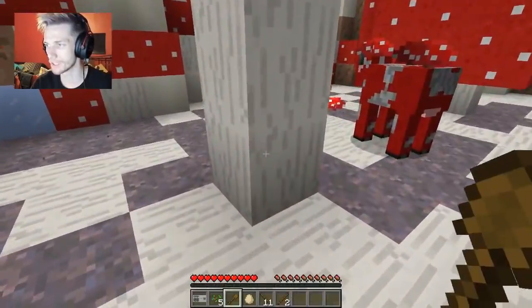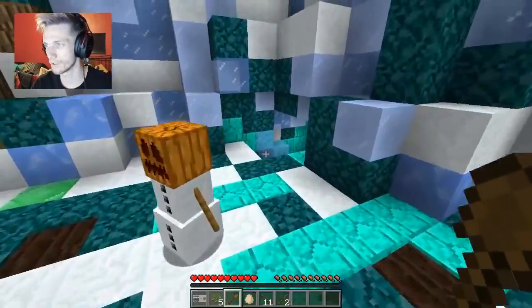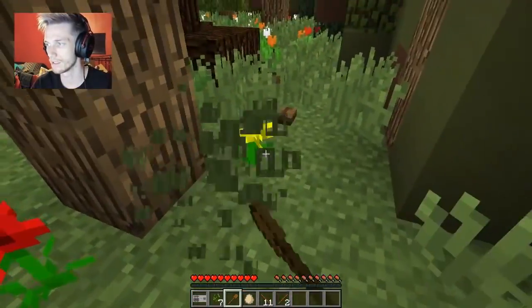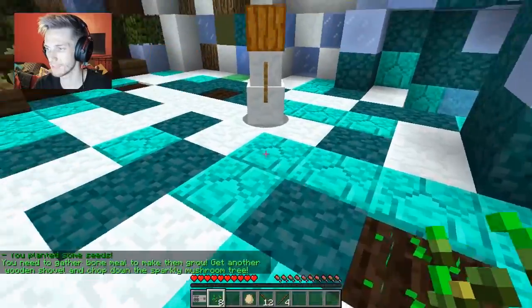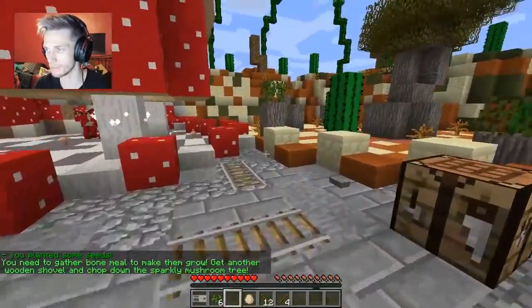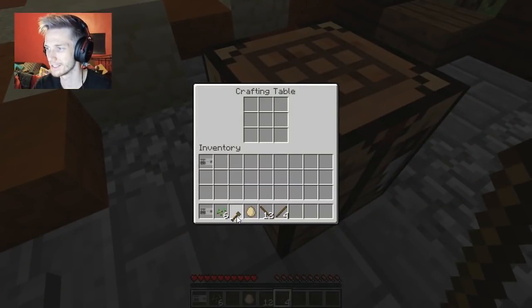Wheat crops and frozen wood - I can't see wheat crops anywhere. And how is this not a mushroom stem? I'm guessing frozen wood would be over here if it was going to be anywhere. I guess I'm just going to get more grass for now. Am I being really stupid? There it is! Great - need to get bone meal to make them grow. Make another wooden shovel and chop down the sparkly mushroom tree.